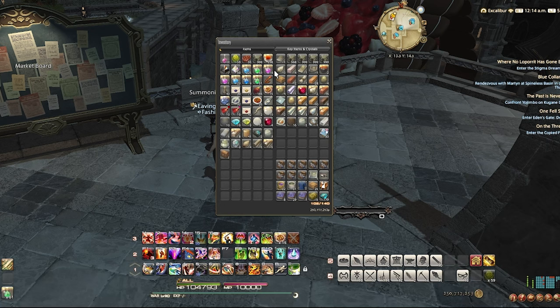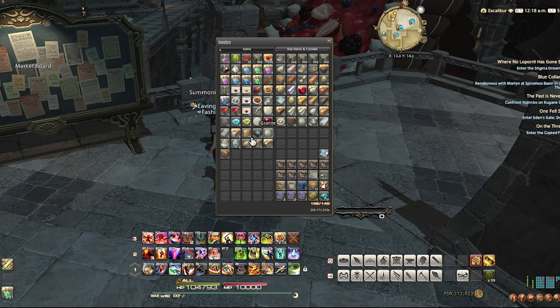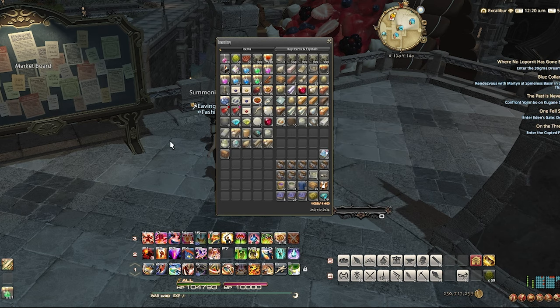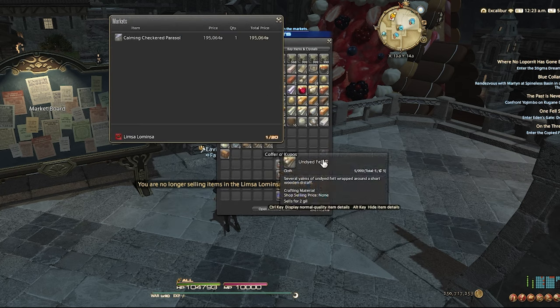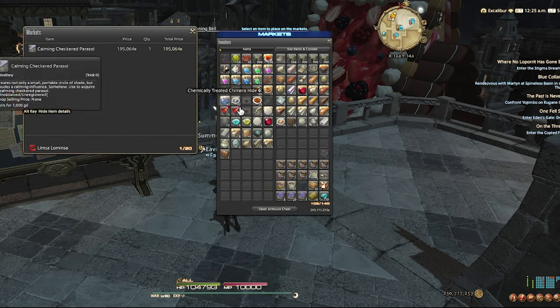Now once you're done desynthsizing, it's time to place the materials on your retainers to sell. It may seem easy to just put the entire stack of materials you've collected up at once, but pay attention to everyone else's stacks and the sale history — what size of stacks is everyone else selling them in? For instance, putting up a stack of 43 candles when they tend to sell best in stacks of 10 would probably eventually sell, but until they do your huge stack becomes the new ceiling price that everyone undercuts. Whereas a stack of 10 would probably sell quicker and you'd make more money.